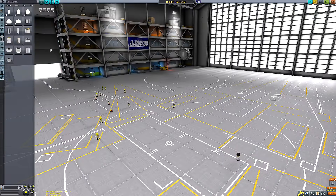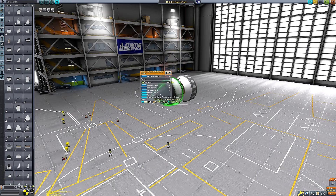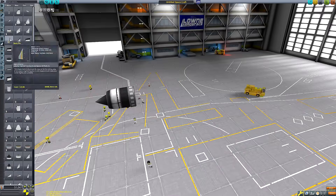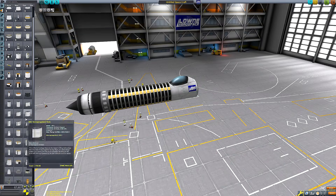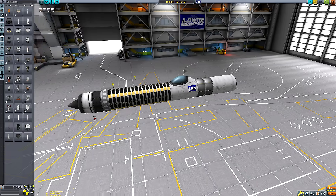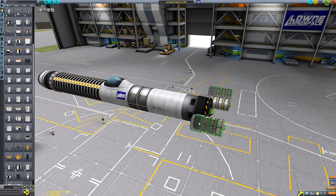Hello everyone and welcome back to another Kerbal Space Program video. We're in the space plane hangar building a fairly unusual looking aircraft. It will be unusual because of this massive fuselage constructed mainly of batteries — we've got 17 of the big batteries with a thousand units of electric charge each, plus three more in a little fairing piece at the front with some RTGs inside.